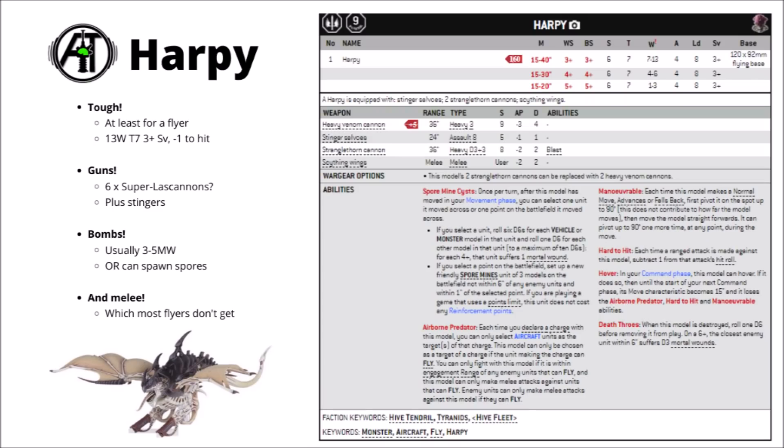Certainly in strong contention for the very best flyer in Warhammer 40k is the Tyranid Harpy. Currently at time of recording, Games Workshop still hasn't actually released the Tyranid Codex yet, but we basically know the full details from that leaked version that was spoiled. It saw massive stat line increases for really quite a lot of the big monsters in the book, but perhaps one of the single most improved units in the Codex would go to the Harpy — going from being a very underwhelming flyer to a truly incredibly dangerous datasheet in its own right.